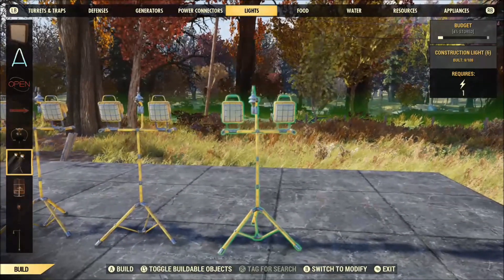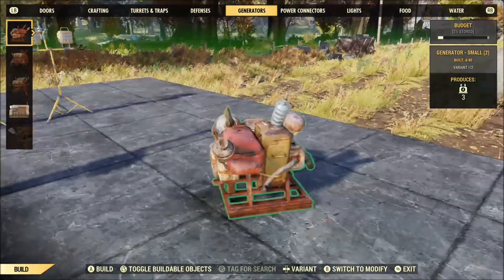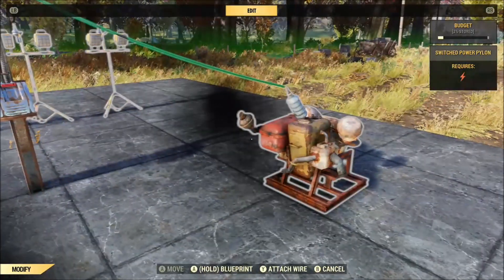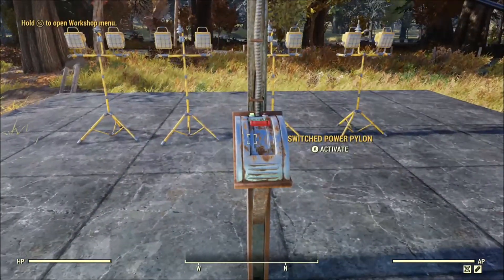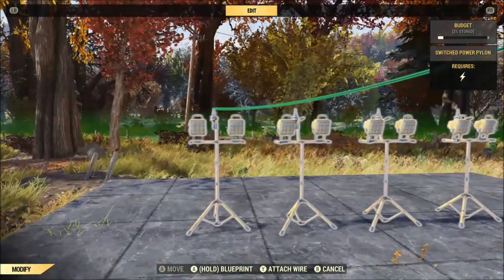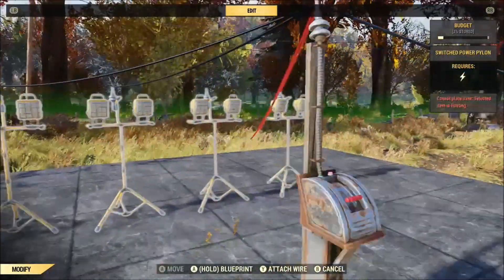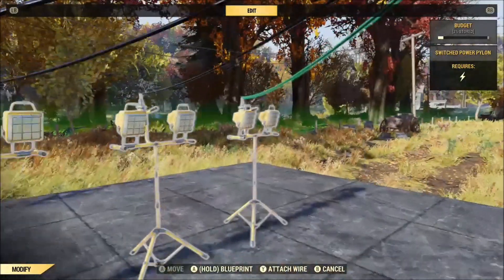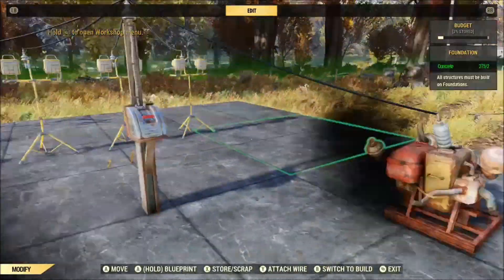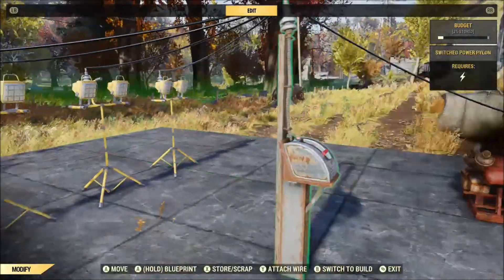This fills in a gap where we sometimes wish a certain logic switch or operator existed. This is some stuff you can do when you understand how this works. I'm going to start with four lights wired to a generator — the small generator only produces three power. Each of these individual lights requires one power, and I'm starting with a situation where I'm requesting more power than I have. So how does the camp determine which item is going to get the power?